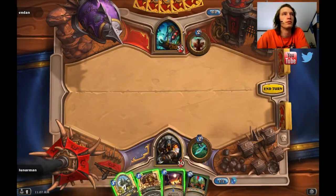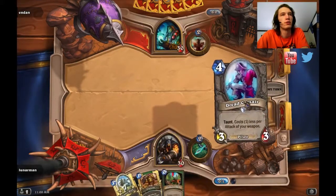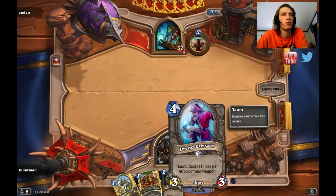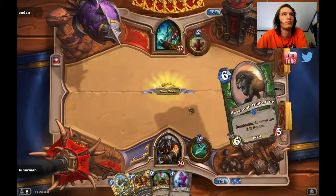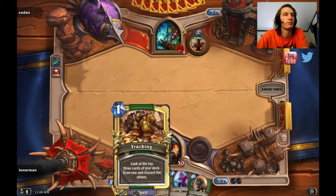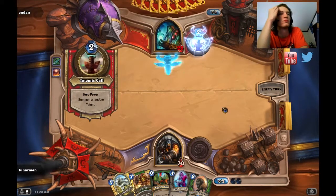He's not gonna have any stealth or anything, so I just flare and end my turn. Dread Corsair is good if I had my weapon — per attack of your weapon, he could cost one or zero. He's got totems — taunt totem. Animal Companion would be nice. Leper Gnome's cool too.